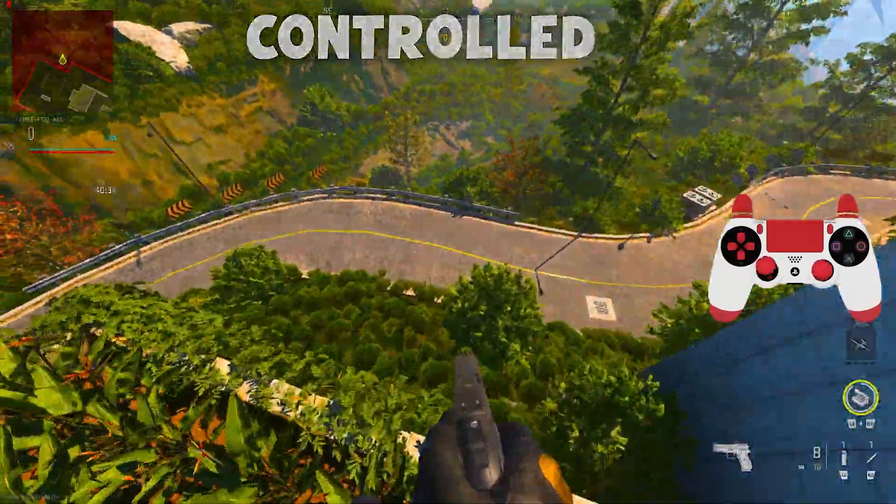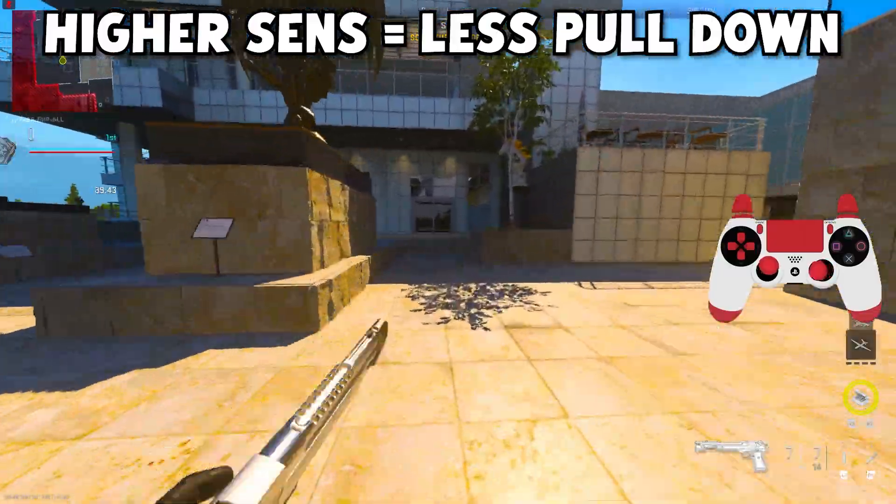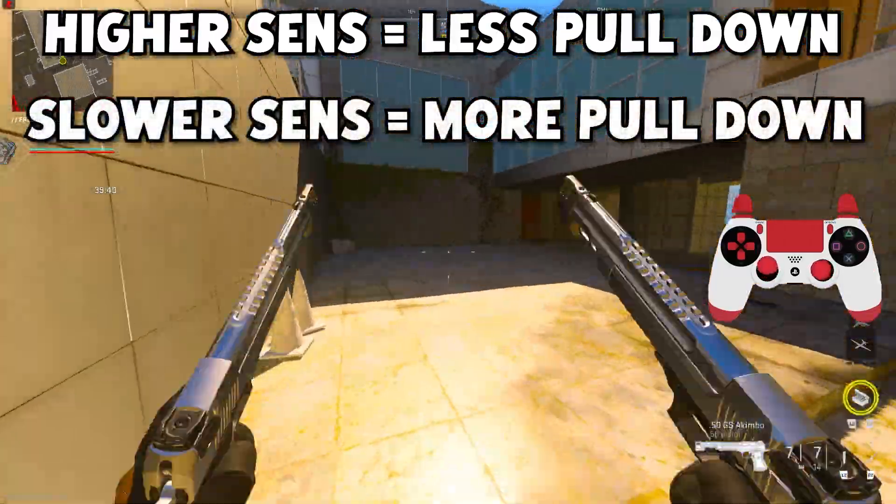You guys might not have seen my joystick move that much because my dead zone right now is actually pretty low and my ADS sensitivity is pretty high, so I don't have to actually pull down that much. The higher your sensitivity is, the less you have to pull down. The slower your sensitivity is, the more you have to pull down.